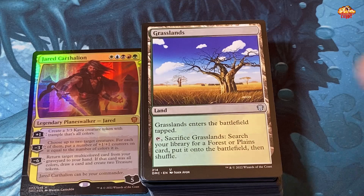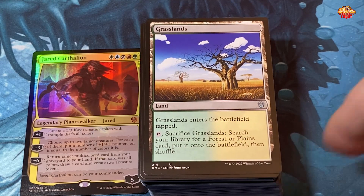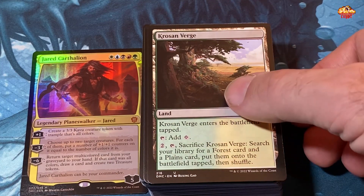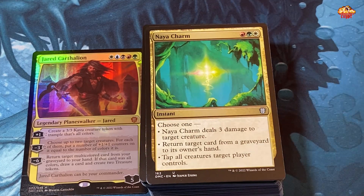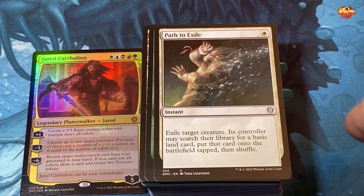Grasslands — cheap cards from Mirage that let you fetch lands; they come into play tapped, but there are things in this deck that allow lands that should come in tapped to enter untapped, which I thought was very slick. Jungle Shrine, Krosan Verge — sac it to search your library for a forest and a plains. Migration Path gets you two basic land cards. Mountain Valley, Mystic Monastery tricycle land, Naya Charm — deals three damage to target creature, returns a card from graveyard, or taps all creatures a target player controls. Saltai Charm and more tricycle lands are all in here.